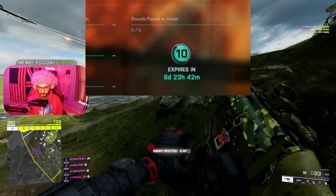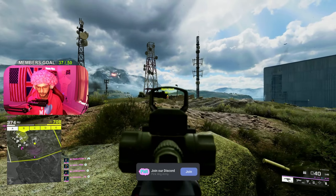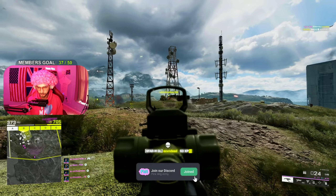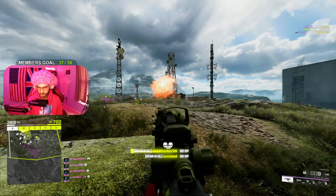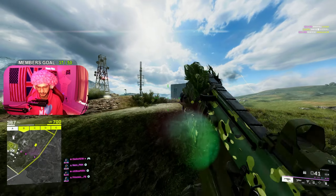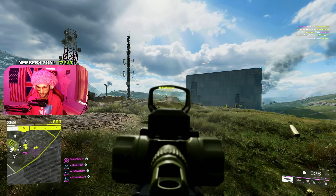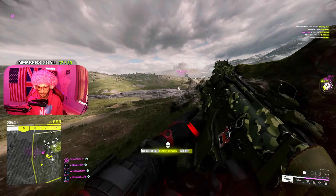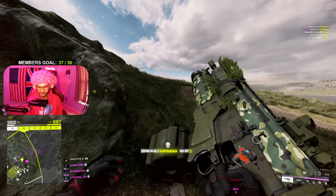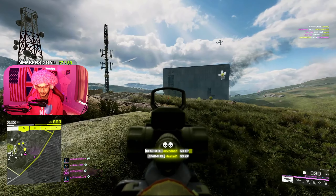The weekly bonus mission is rounds played on Haven. That's all the weekly missions for week two. Troopers, the first things you need to be doing is just flying around and playing a bit of Conquest. After you've done the tier one challenges, head over to Breakthrough — after you're on Breakthrough, you can get everything else done. This is actually a really simple challenge set; you'll be surprised how quick it is. Most of the challenges you won't even realize are completed because it's so simple.